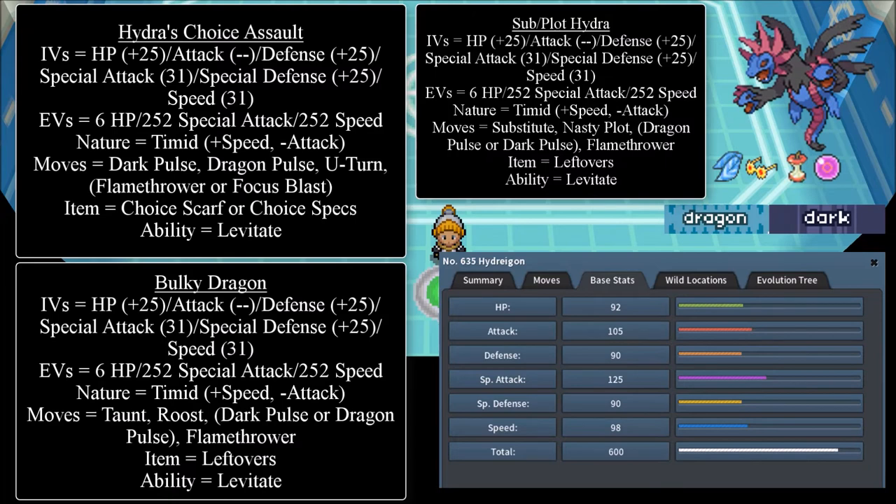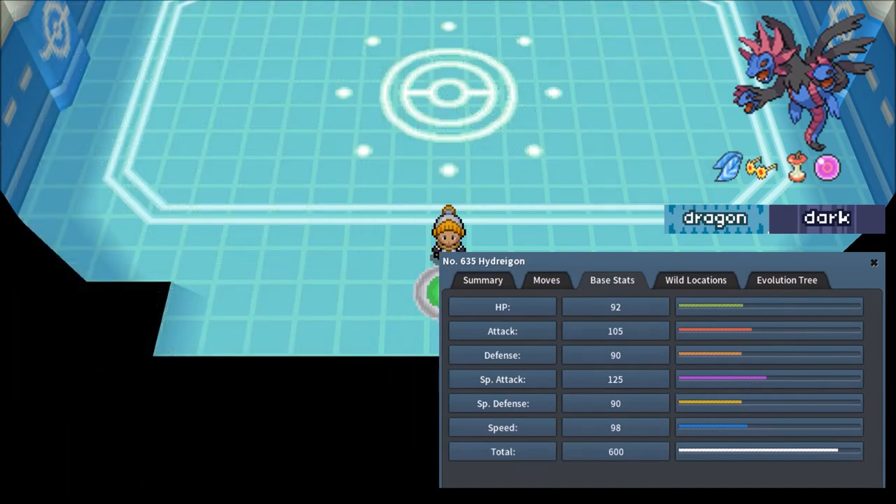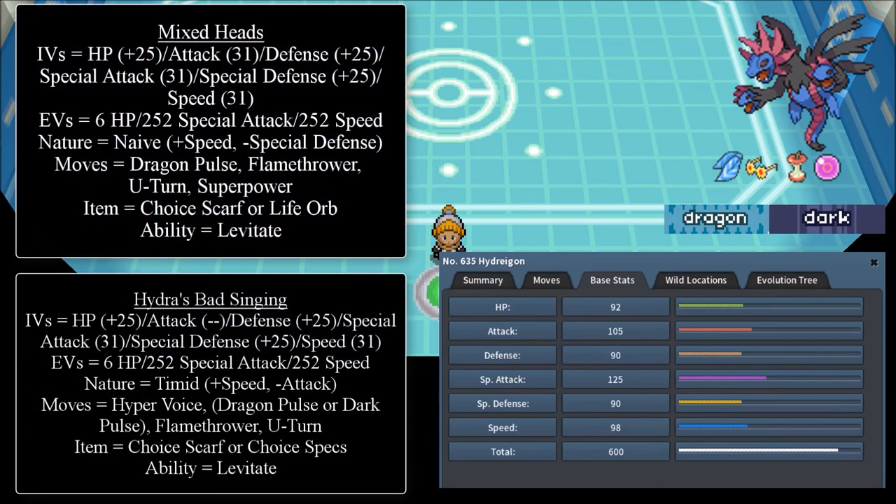Those three sets are the most common variants for Hydreigon. Now it's time to discuss the rare variants. The first rare variant is the Mixed Heads. Its IVs are: HP 25+, Attack 31, Defense 25+, Special Attack 31, Special Defense 25+, Speed 31. EVs are 6 HP, 202 Special Attack, 252 Speed. Nature is Naive — plus Speed, minus Special Defense. Moves are Dragon Pulse, Flamethrower, U-Turn, and Super Power. Item is Choice Scarf or Life Orb, and ability is Levitate.